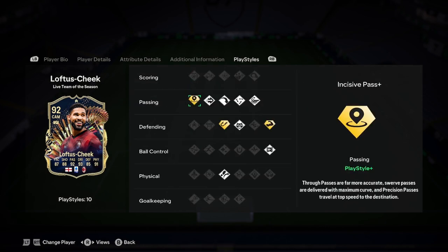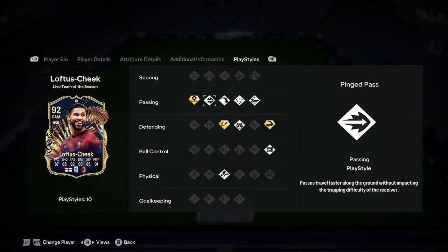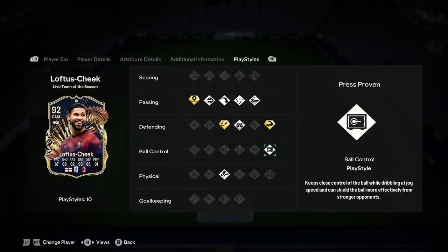I think you'll get one upgrade, personally. Three playstyle pluses: incisive pass plus, intercept plus, bruiser. We've also got anticipate, second stack of whip pass, long ball pass, pinged pass, traveller, and press bruising.